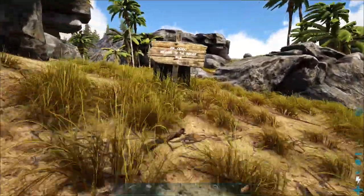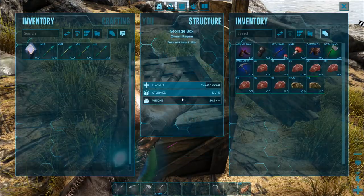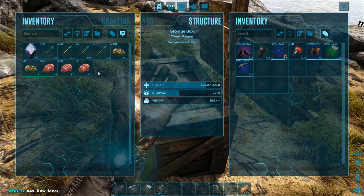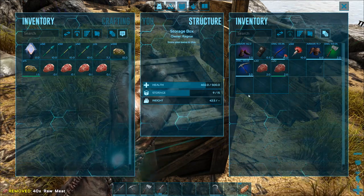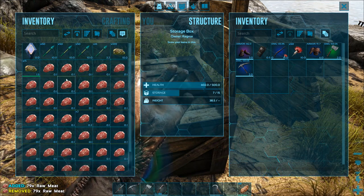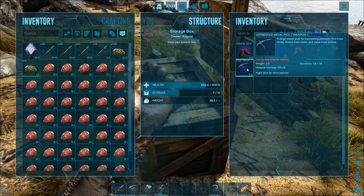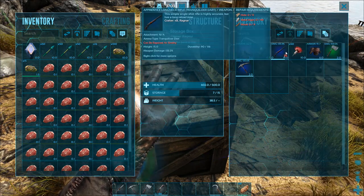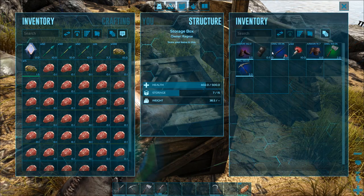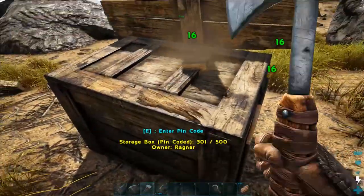All right, let's take a look. Pin code is 0000. Welcome to the server, Stubb. Oh, look at that — Stubb gave us a gift. Let's see what's inside. Oh, yes — I will take that spoiled meat. That is the ticket right there. Let's go ahead and split all of that. All of the spoiled meat! We got a GPS, a Prentice Metal Pick, an Apprentice Long Rifle crafted by old XB, with some Trank Darts, some Chitin, 91 armor, 162 armor, and some metal tools. Very cool. Thanks, man. Thank you, Stubb.